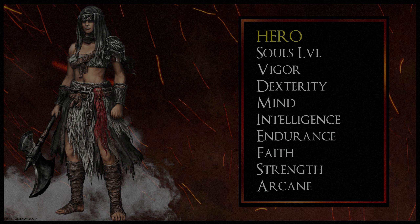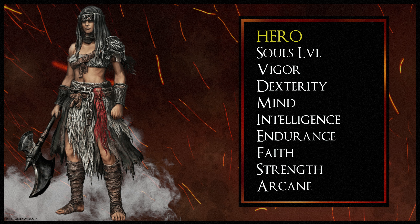Let's start with the Hero class, which is probably a good starting point for those of you who are looking for a strength build. This character has high strength and vigor which controls things like your health points, focus points and stamina. The Hero class starts at Soul level 7 with a Vigor of 14, Dexterity of 9, Mind of 9, Intelligence at 7, Endurance at 12, Faith at 8, Strength at 16 and Arcane at 11. Strength is the standout attribute here, followed by Vigor and then Endurance — very good for those who want a powerful melee character at the start of the game.